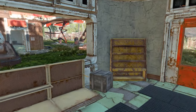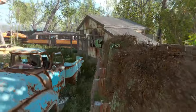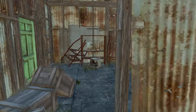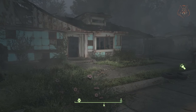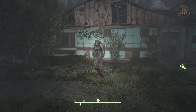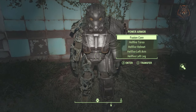Power Armor Compass Marker — a small mod that simply adds a compass marker on the compass to show the location of your power armor so you never lose it in the world. Simply head in the direction of the compass marker to find your power armor.